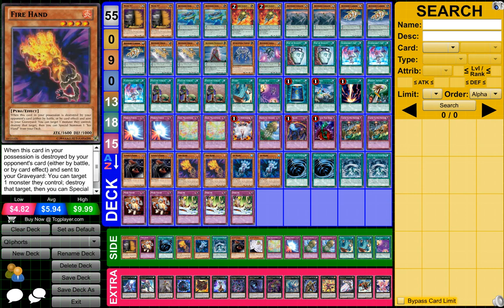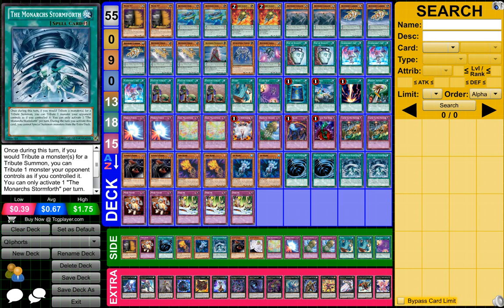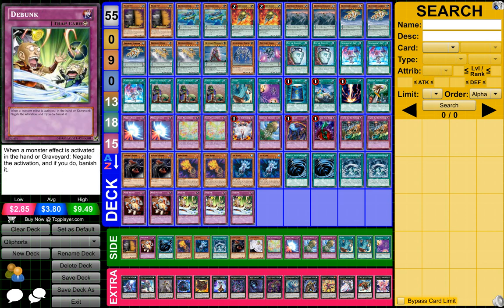2 Trip Tracks Nightmares, 2 Vanny's Friends, 2 Fire Hands, 2 Ice Hands, 2 MSTs, 2 the Monarch Stormfront, 2 Mind Crushes, and 3 Debunks.